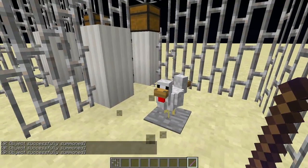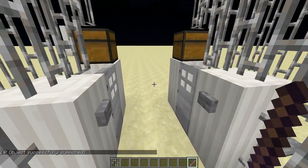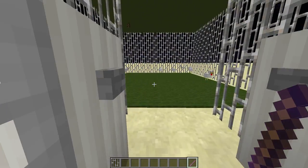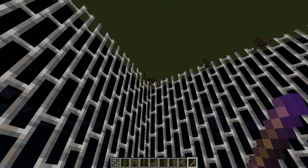Maybe like a targeting system or a point system of some kind. I was thinking I wanted to make some kind of archery with chickens, but I don't know — maybe like skeet shooting or something. Bats are spawning in here and I don't really know why.